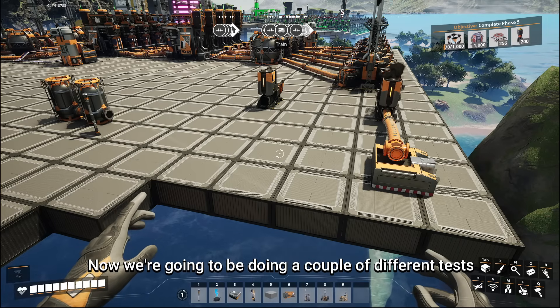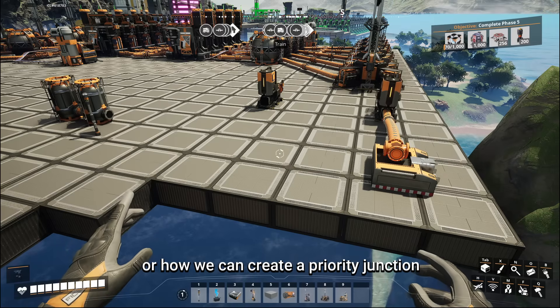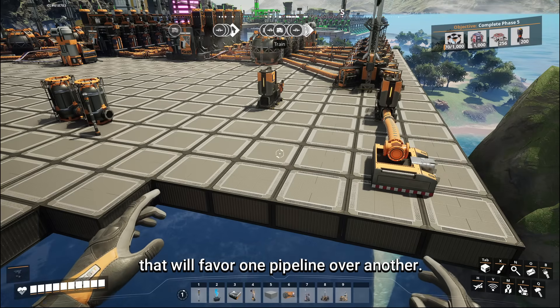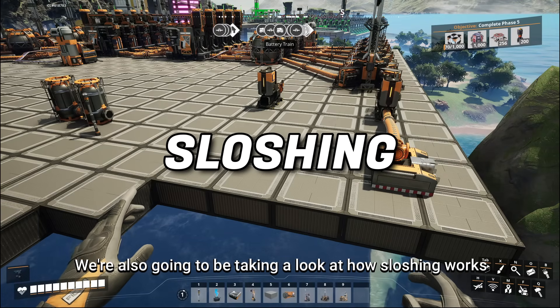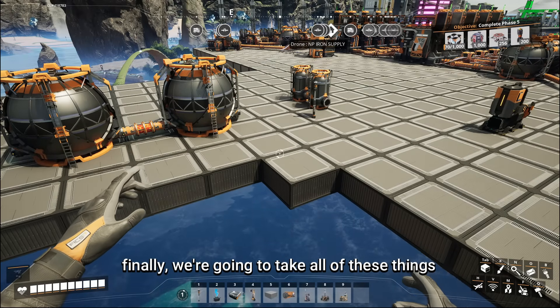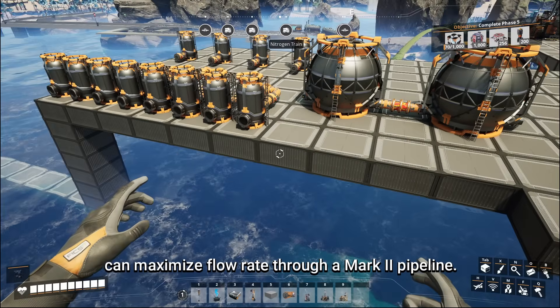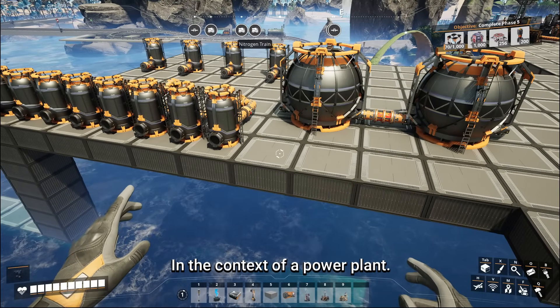We're going to be doing a couple of different tests. We're going to take a look at VIP junctions, or how we can create a priority junction that will favor one pipeline over another. We're also going to be taking a look at how sloshing works, some of the issues with valves, and then finally we're going to take all of these things and put them together to see how we can maximize flow rate through a Mark II pipeline in the context of a power plant.